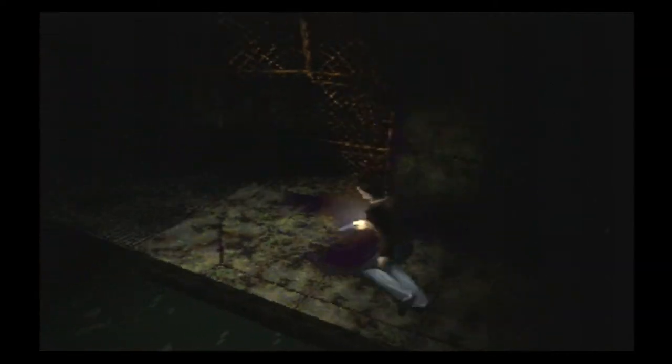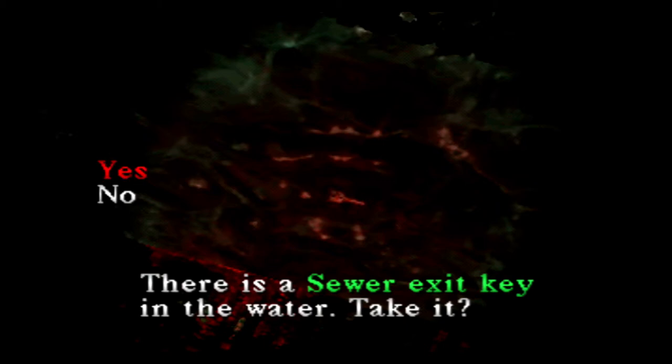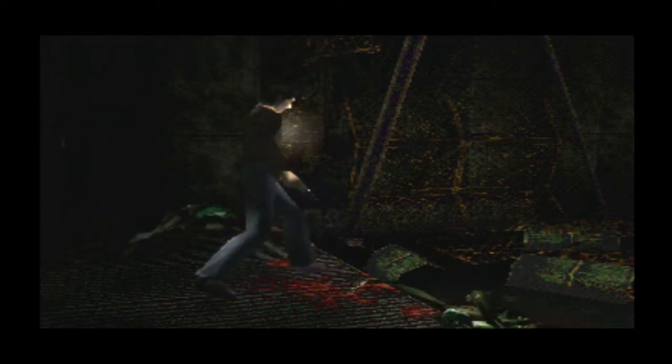Wait, I'm past that. Okay, there's nothing there, so let's just move on. And we have ourselves a puddle of blood on this end of the ledge. There is a sewer exit key — I could use that. More of these things, so I'm going to have to skip killing these guys and move on.